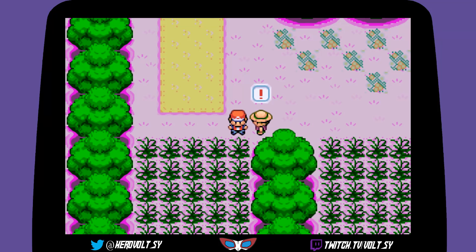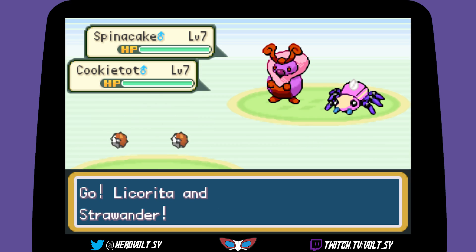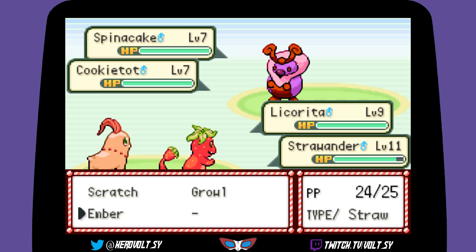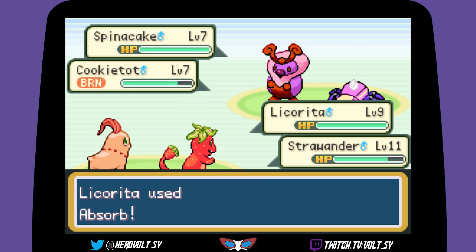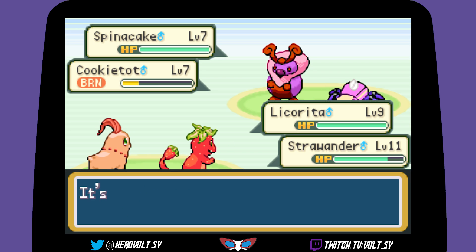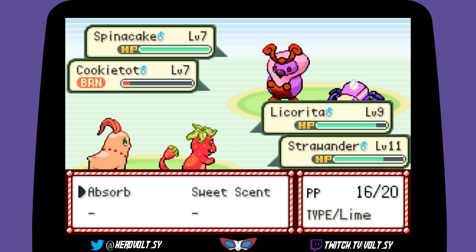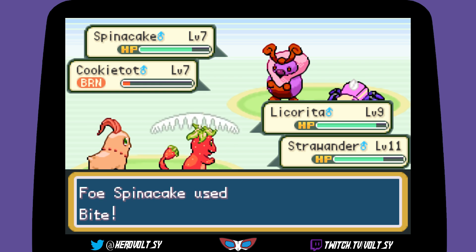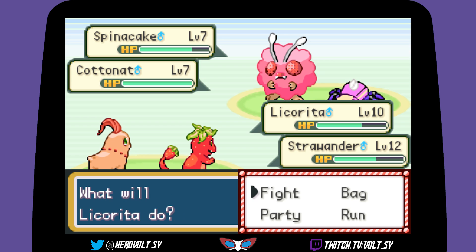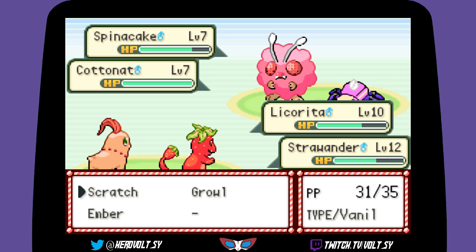There's nothing worse in Pokemon than when you can't run away from a battle. Actually there's probably worse things but right now that's what annoys me most — or when a Pokemon falls in love, because it's so hard to land attacks then. Using Absorb and then Scratch. Level 10 — nice! Switching into Popsichu to start leveling that up.